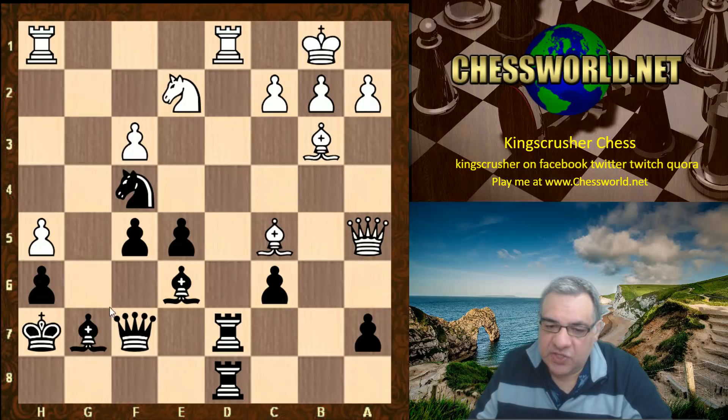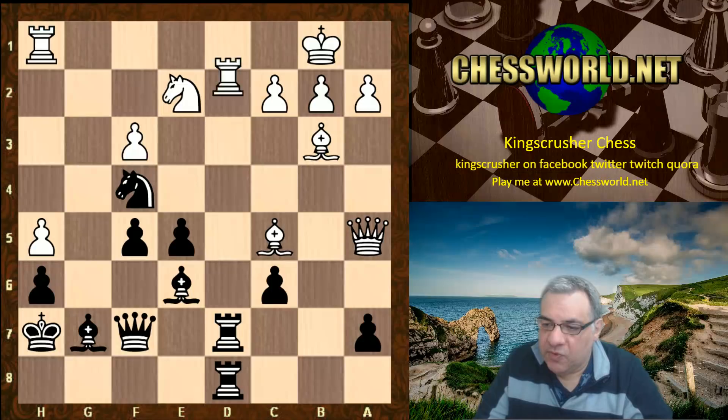Now here Nakamura plays Knight f4 - so even at the expense of pawn structure he's trying to wrench open this bishop on the diagonal. Although the rooks have been centralized, maybe one of them can return back later to help that bishop. Rook takes d7, so a couple of rooks come off and white does take the plunge to damage the structure.